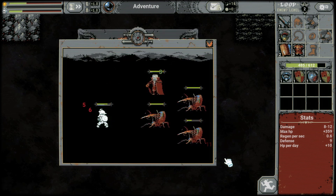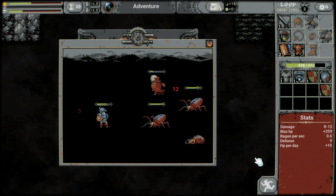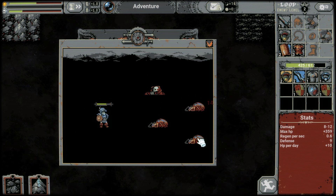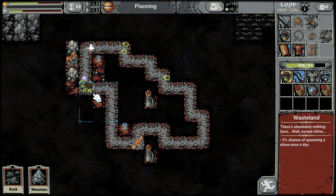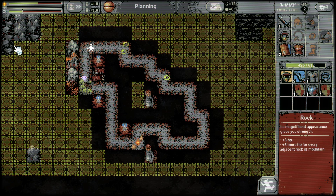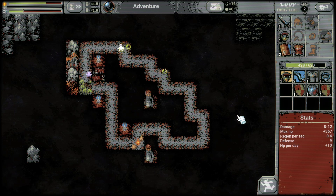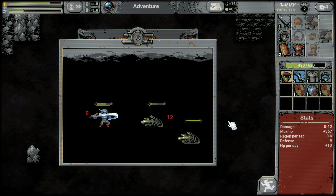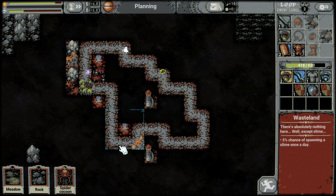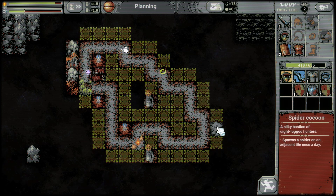10 damage, 13 damage, and dead. Stop - meadow over here, rock over here, meadow over there. Keep going. Three spiders then vampire. Maybe that's not a good placement - oh, and he's attacking the vampire first, and we don't have a blood groove here.